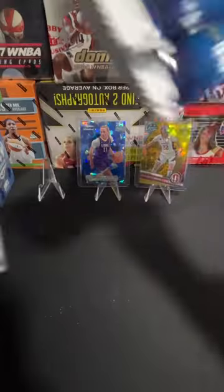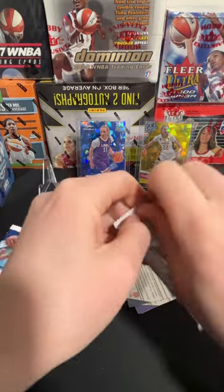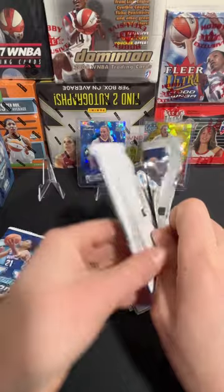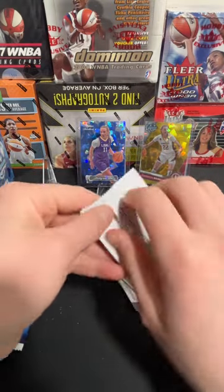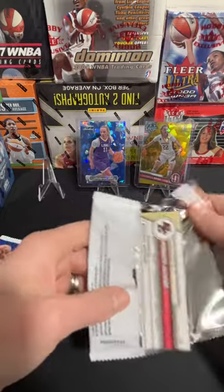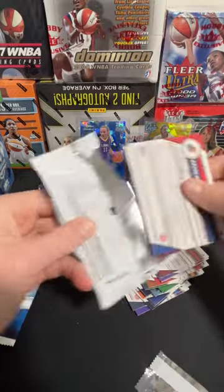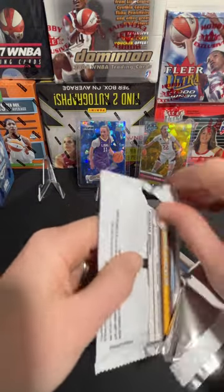Let's get into box number two. Haven't seen any Caitlin yet — even a base Caitlin in this set is a really popular card, so that would be nice to see. We'll see if we can get some base or even some colored numbered Caitlin cards. Still looking for Rekia Jackson, still looking for Angel Reese, and Diamond Johnson I believe we haven't seen yet. So I'm still looking for a few other players as well.